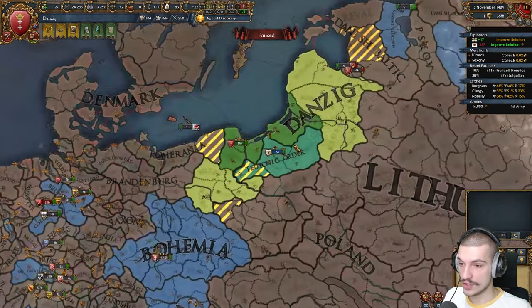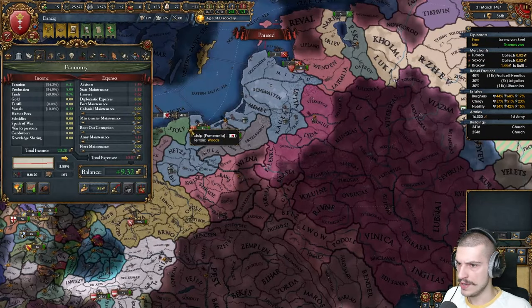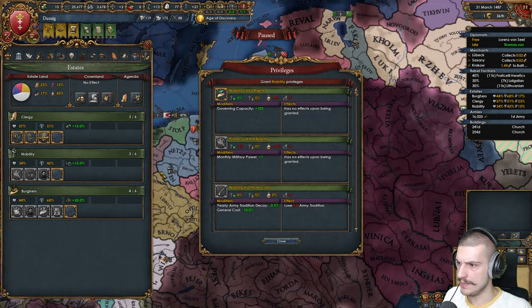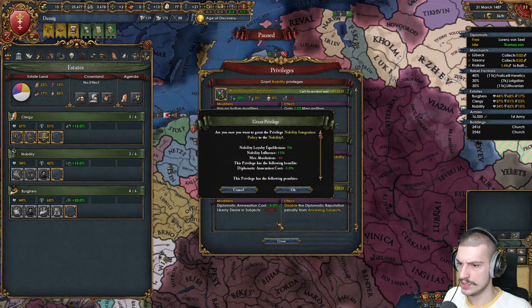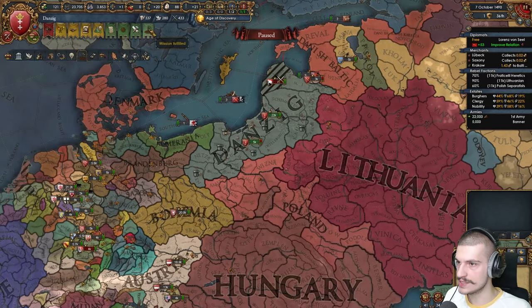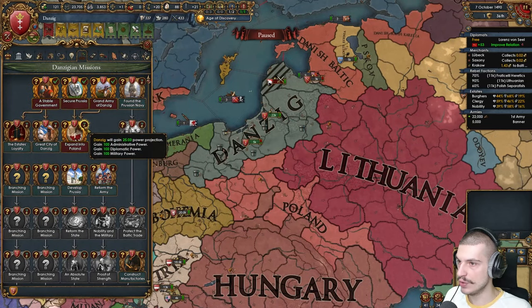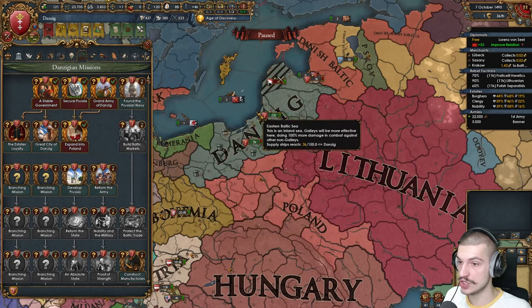Even though it was a pretty difficult start, things are really starting to get rolling now. Opinion with the Teutons is up — I'm going to go ahead and give the nobles the nobility integration policy and annex these guys. We've annexed the Teutons. Now we can take the mission to secure Prussia — morale and CCR — and expand it to Poland. Lots of power projection as well. I wonder if now I'll get that event.